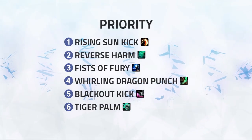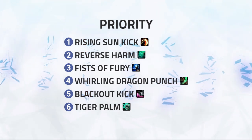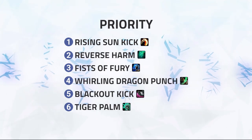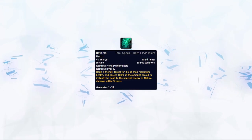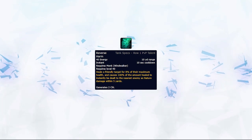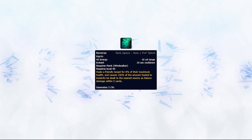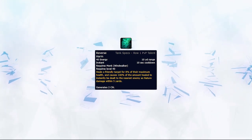The top 4 abilities of your rotation will deal your most damage in arenas, usually with Fists of Fury topping damage — especially against cleave comps — followed by Rising Sun Kick and then Reverse Harm. One important aspect of Reverse Harm is to use it on targets that have lower health so it does more damage. The higher the heal, the more damage it deals, so not only will you increase the damage aspect of it, but you will in turn gain more healing for you and your partners.